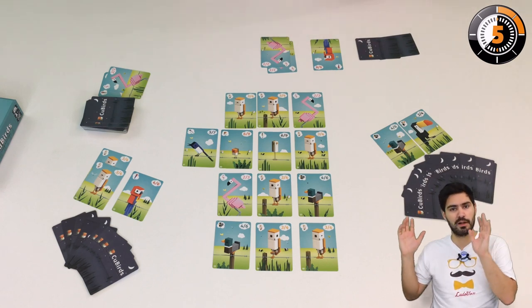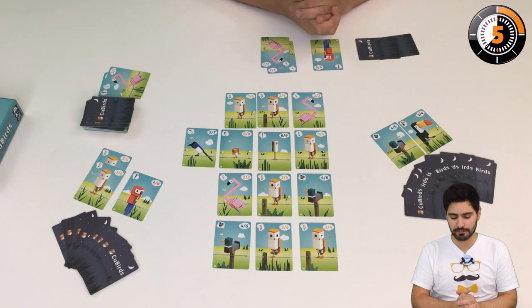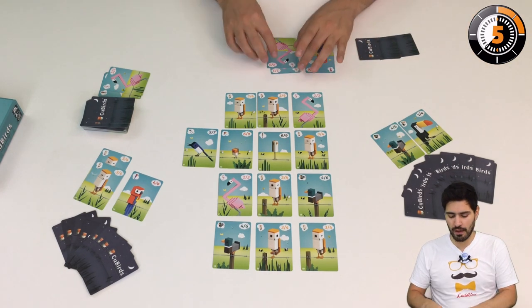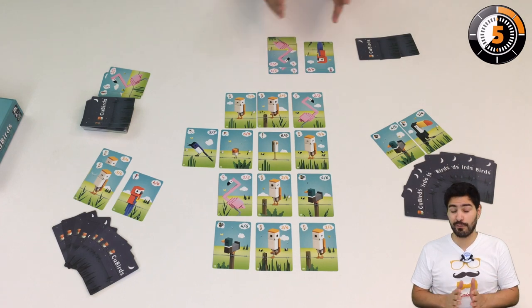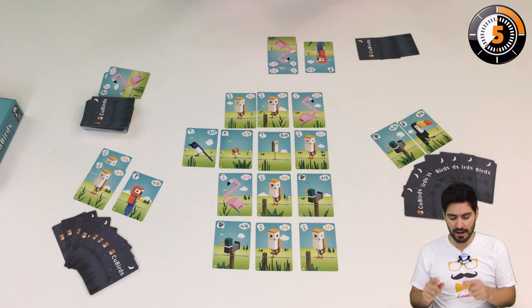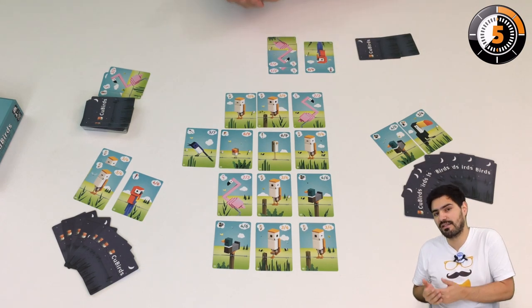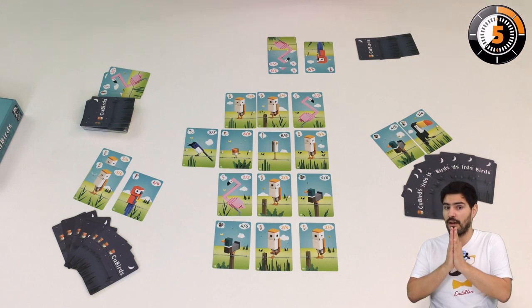Once I have completed my first action and maybe my second action, I pass the turn onto the next player. How do we win the game? We basically win if we have 7 different species, or if a player has 2 species with at least 3 birds in them — in that case, that player wins.